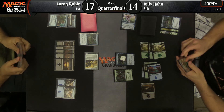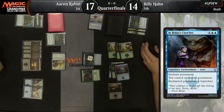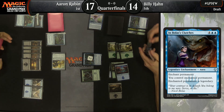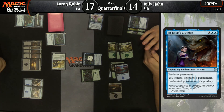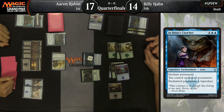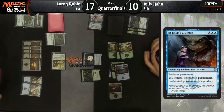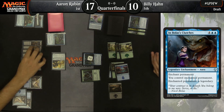In Bolas's Clutches is in hand for Aaron Rubin. Yeah, that's pretty good. I would just cast that. A lot of the time you think your opponent might have a bomb and you want to wait. He's playing very conservatively. But if you're stealing a 4-4, attacking for 6, your opponent will be down to 8 — or if they can block the elf, down to 12. You're going to have two flyers, one bigger than any flyer your opponent will likely play.